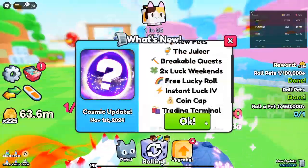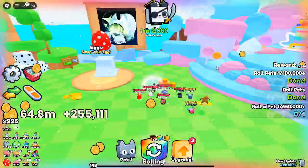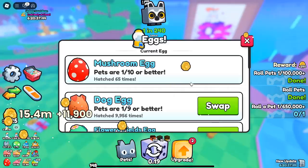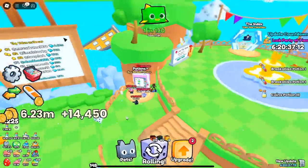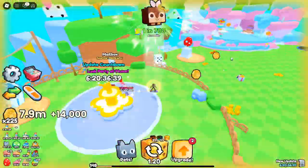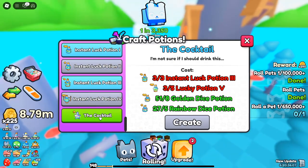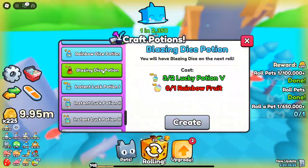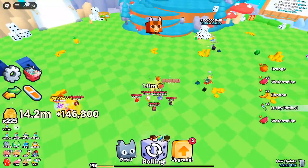Roblox Pets Geocosmic Update — everything you need to know. Hold on to your hats, Roblox fans. The latest Pets Geocosmic Update has just dropped, and it's packed with features, updates, and excitement that are absolutely out of this world. This update is filled with new pets, insane challenges, and game-changing upgrades that will keep you glued to the screen. Whether you're a seasoned player or just getting started, this guide breaks down every thrilling aspect of the update so you can hit the ground running.